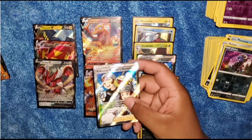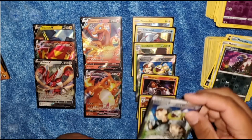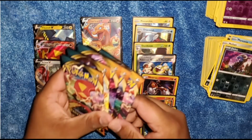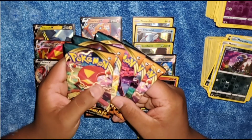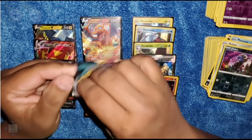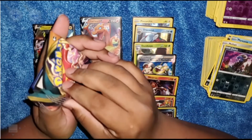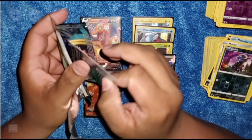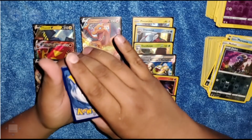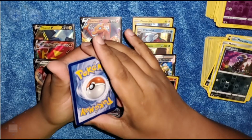Unbelievable cool so far guys — Centiskorch VMAX, Charizard VMAX, Charizard V, Vikavolt V. That is crazy! We got fire energy, a Vanillish, Pirate, Big Pirate, Soulsilver, Skitty, Golett, Hippopotamus, Larvesta. Moving on to our last two rares in that pack — we got a Reverse Holo Mimikyu, followed by a Delcatty. Mimikyu is nice.